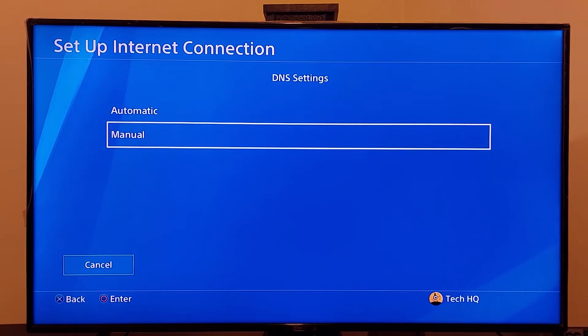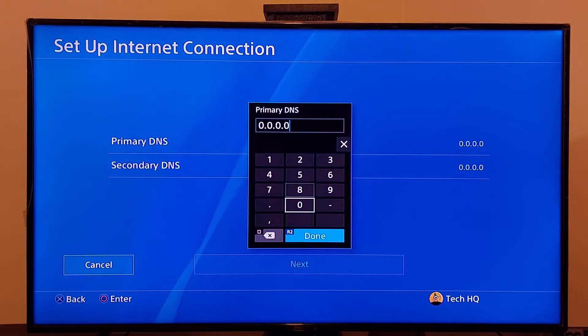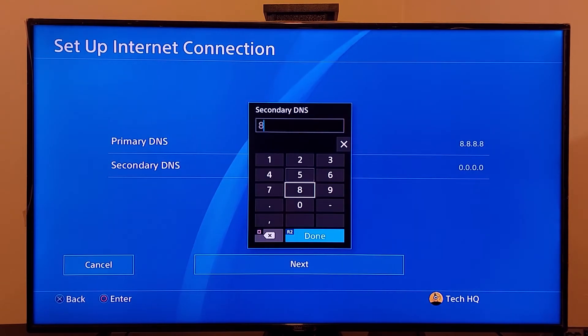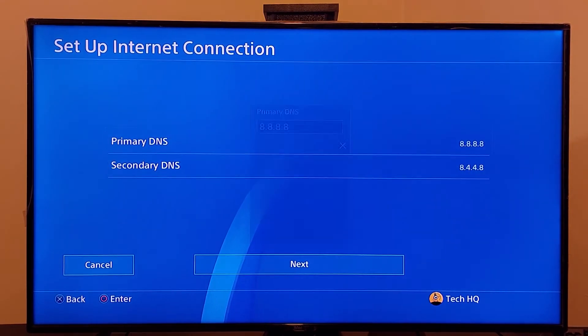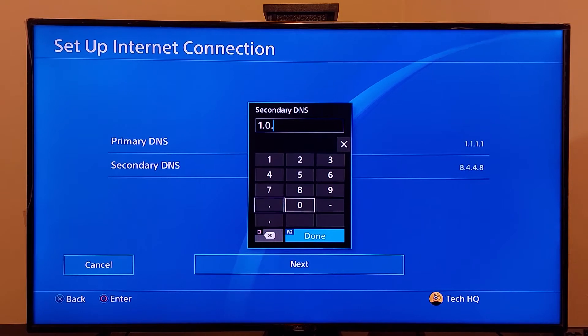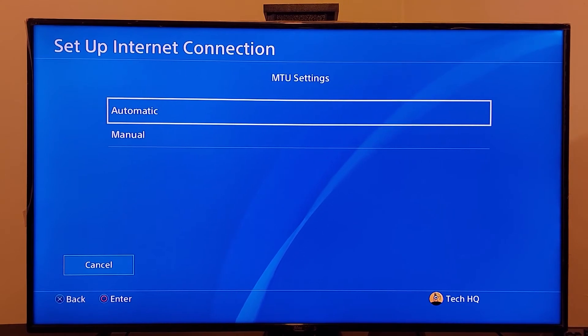For DNS settings, scroll down and select Manual, and go ahead and use a DNS server to fix this PS4 error code. The first option is Google DNS — enter 8.8.8.8 for Primary DNS and 8.8.4.4 for Secondary DNS. You can also use Cloudflare DNS — enter 1.1.1.1 for Primary DNS and 1.0.0.1 for Secondary DNS. Then scroll down and select Next. For MTU settings, select Automatic.